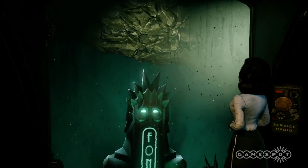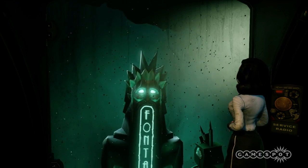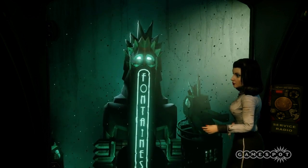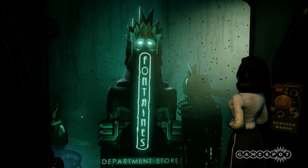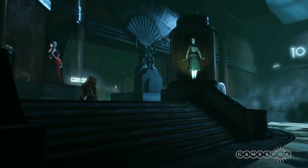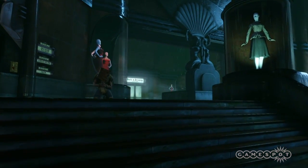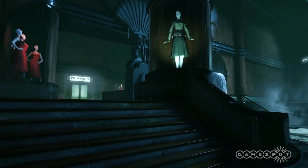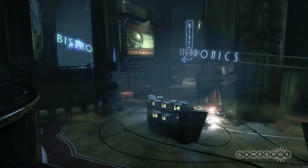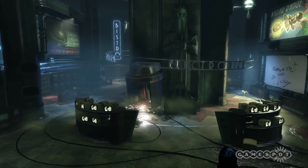Elizabeth and Booker are descending into Fontaine's department store. Fontaine was Andrew Ryan's rival, and he was sort of rejected and ousted by Ryan before becoming Atlas. Fontaine's department store in this DLC basically represents the old Bioshock, what you remember from the first game. You've got this sort of dank environment, the splicers that are addicted to plasmids.